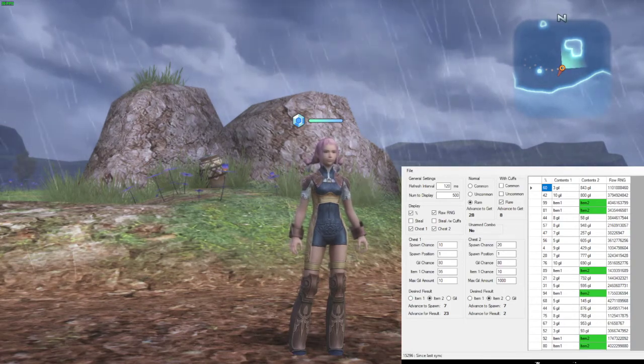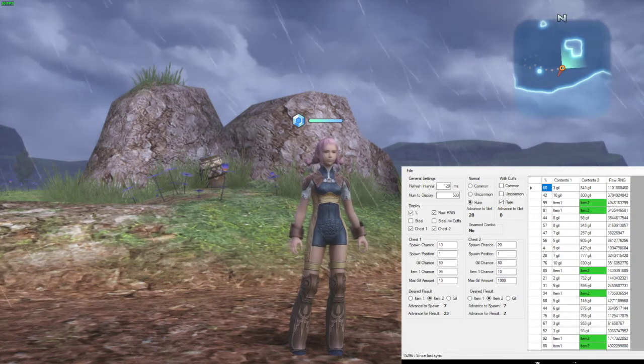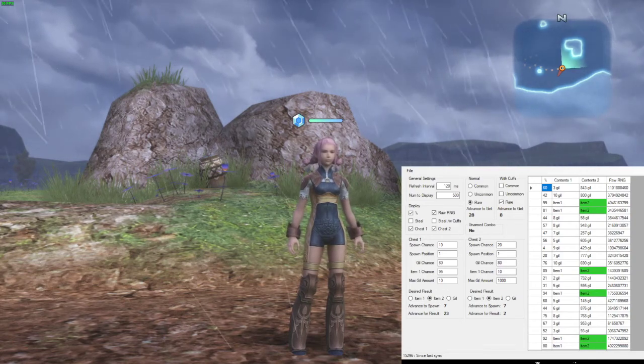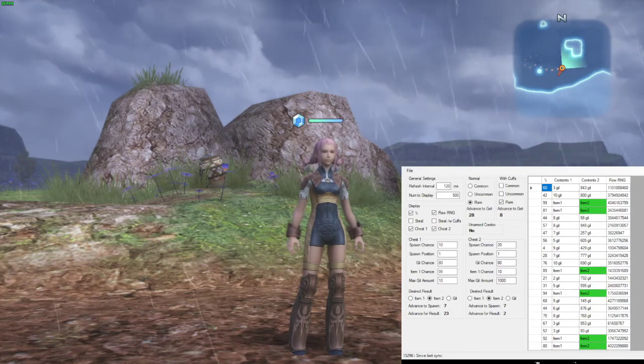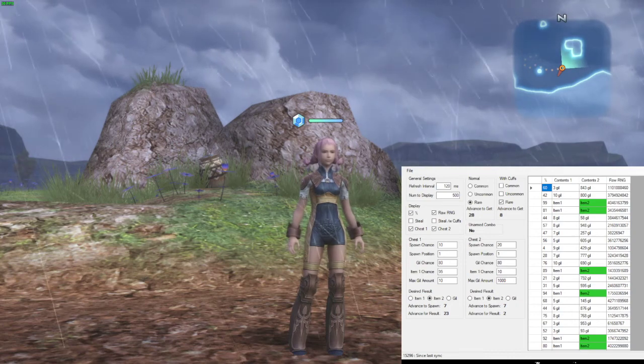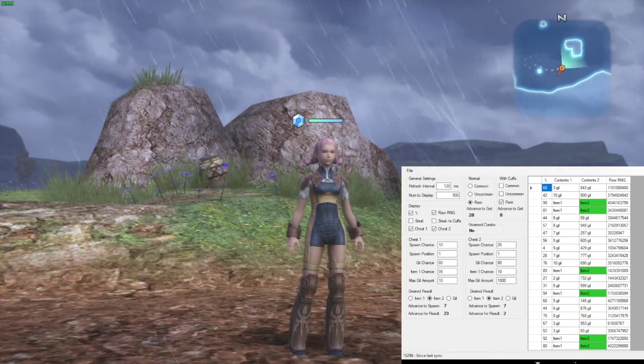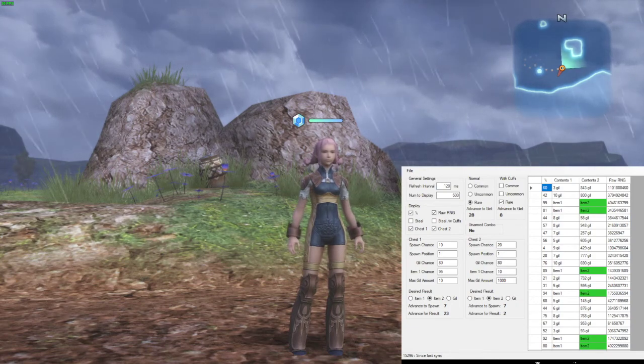This is why it only works for the Struggle for Freedom mod — it's not the same in the Zodiac version. Set your guild chance to 80%, set your item chance to 95%, and the max skill amount has to be 10. Then you set your desired result to item 2.